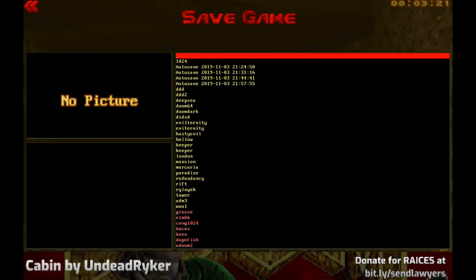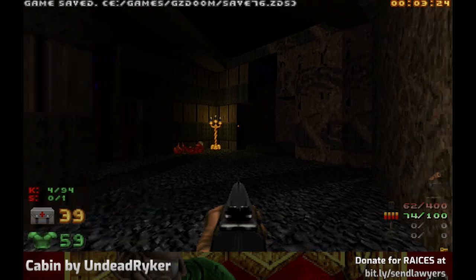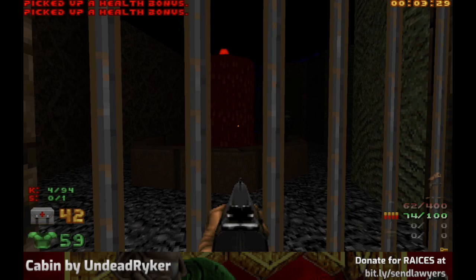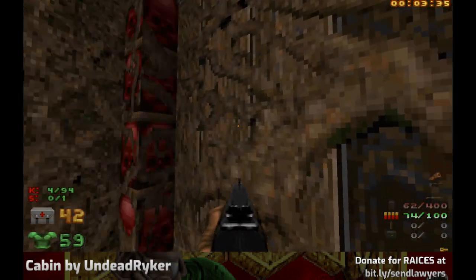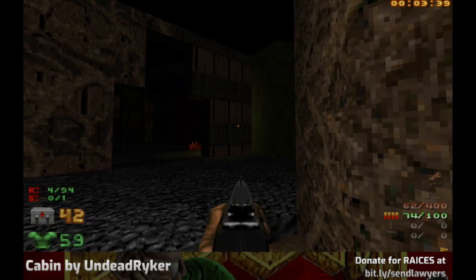Nice gloomy atmosphere so far, by the way. Save 76.zds - I make all these saves as I'm going through all these different ones, and then I never go back to them. It's totally pointless to keep them. And that's another red key door. Look at the bits that are off the map.